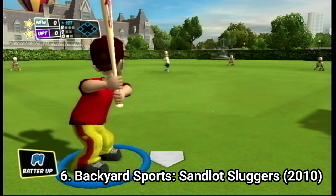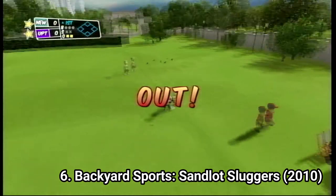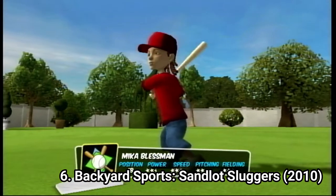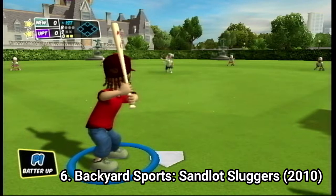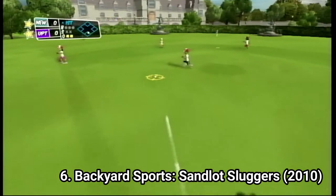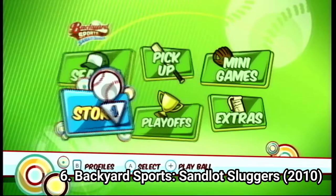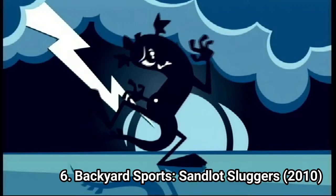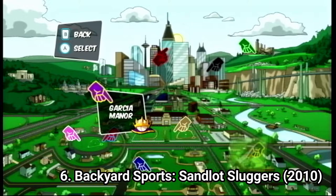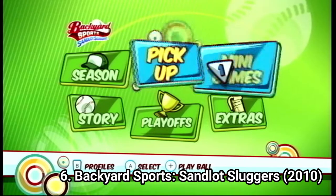Backyard Sports Sandlot Sluggers is improved. First off, the graphics look really good. Second, the controls are still super easy and simplified, but they have a little bit more depth. It's not significant, because you still just flick the Wiimote and you score, but it feels like the controls have a tiny bit more depth. The game has a story mode, but don't get excited — you get a cutscene at the beginning and one at the end. The story mode is just a map with a bunch of matches you have to win. The game has the same game modes as the other ones, minus the licensed ones.